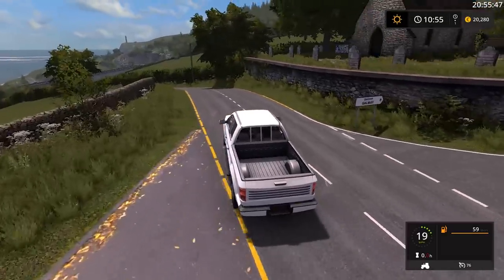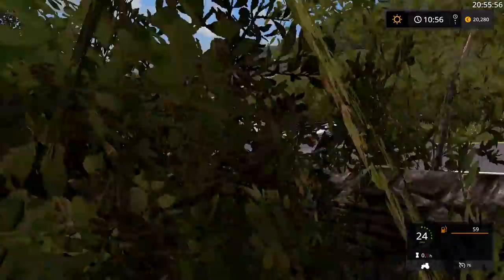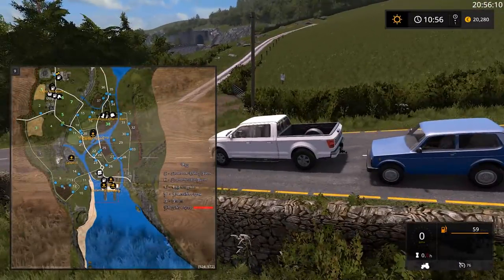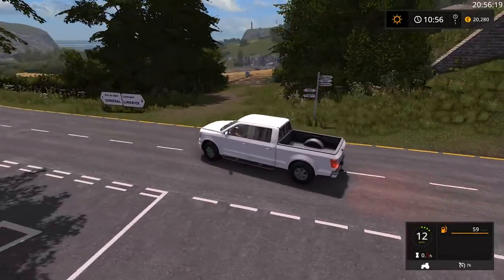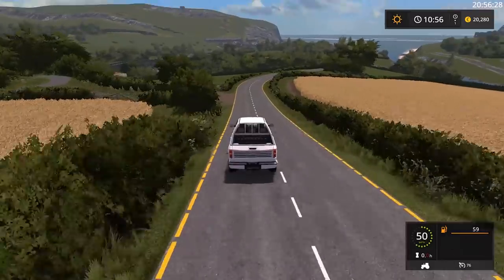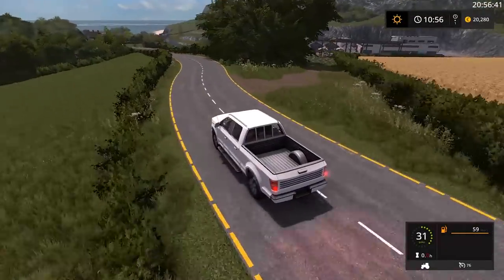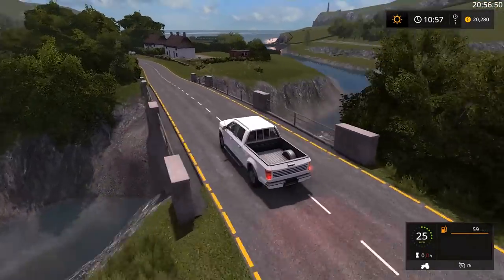We've got Limerick up there and Donegal down this way. There's a bus stop - a nice little airway to get around if you've got big machinery. We need to be careful because it's pretty steep. Look at the scenic views. There's a little road going past field 18 to field 20 - basically a shortcut to get to other yards. There's a grass field entrance. On the other side of the river there's another sell point. Nice little scenic river down below us. Shaders loading in - that only happens the first time you ever load into the map.